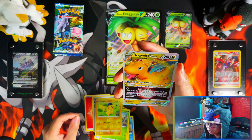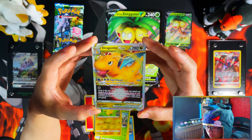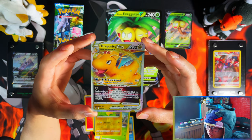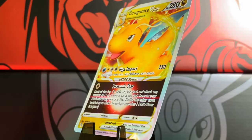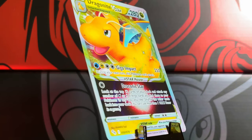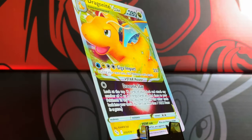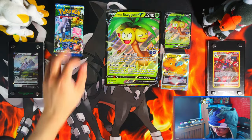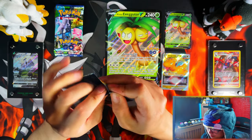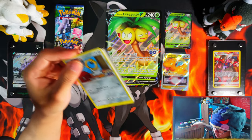The first pack is making me eat my words — first pack magic, guys! I pulled at least one of my chase cards. The Dragonite V — I'm going to say the Dragonites are my chase cards. I don't know much about the rest of the ultra rares, but first pack magic just pulled the Dragonite V! Wow, good start, very very good start.